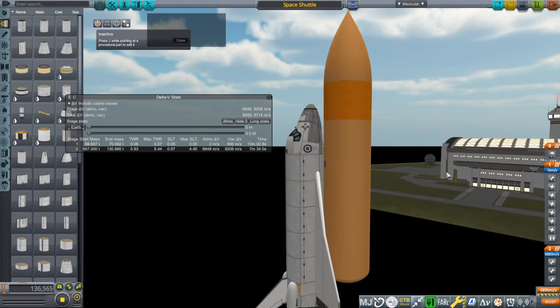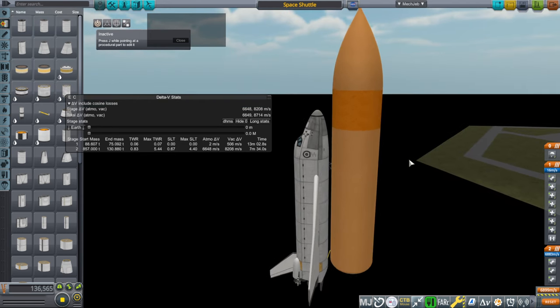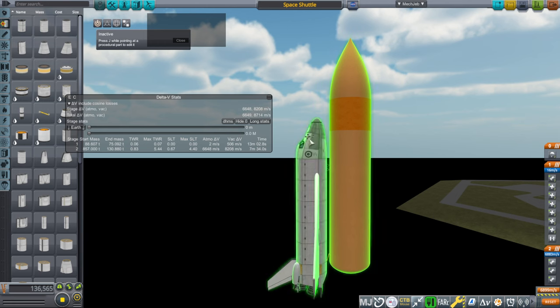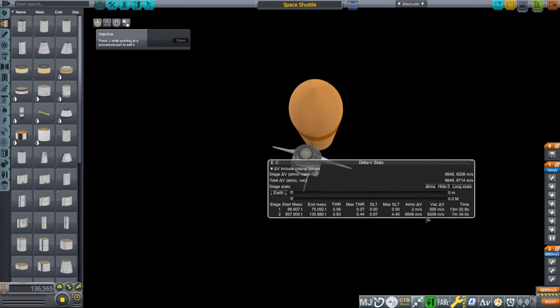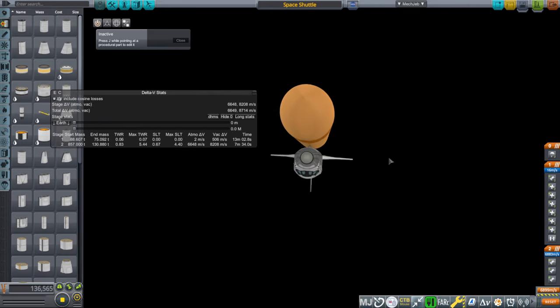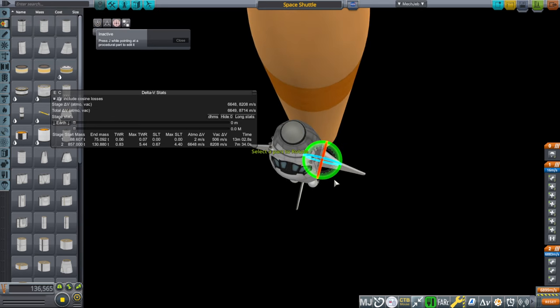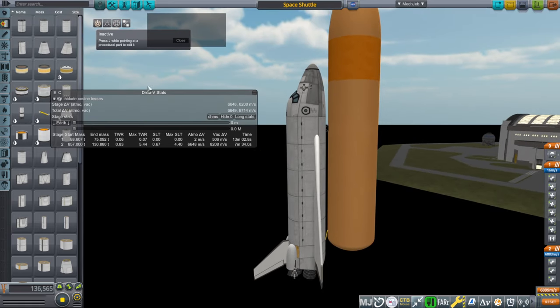Now we need cross-feeding, or just a fuel line — the shuttle had umbilicals back here so we can simulate that with a fuel line. It says seven minutes and 34 seconds; the shuttle throttles down so that'll probably end up being about right. We can now put the boosters on. If you want separatrons that's a good idea, otherwise you'll have to use RCS on the shuttle to push away. Also, the shuttle's wings are actually tilted up slightly, so I'll do that now — hold shift, one tick, five degrees.